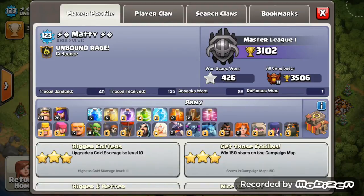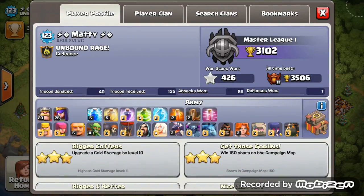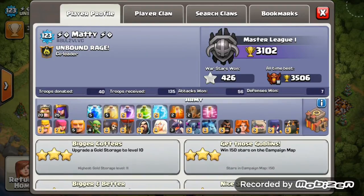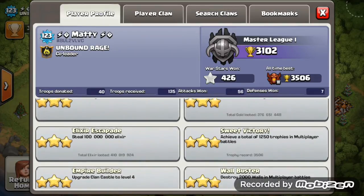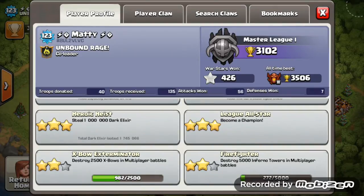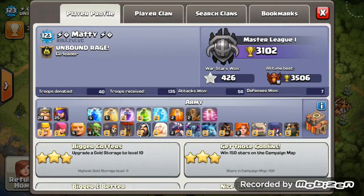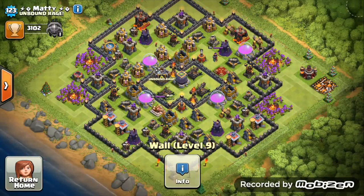Looking at your troops: level 5 golems — the best war troop. You've got a great balance of everything except goblins, which are useless. Gold grab is over 300 million and elixir grab over 400 million — brilliant. War stars looking solid, very close to the spoils of war achievement — probably just one more war and you've got it. Dark elixir grab looking great as well. Just upgrade those dark elixir spells, focus on your walls, and keep those expos at level 3.